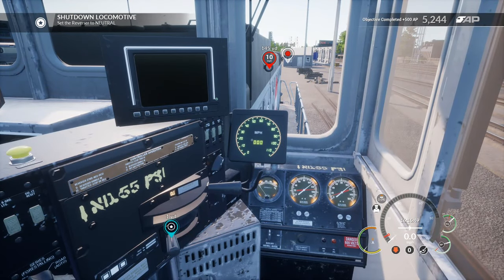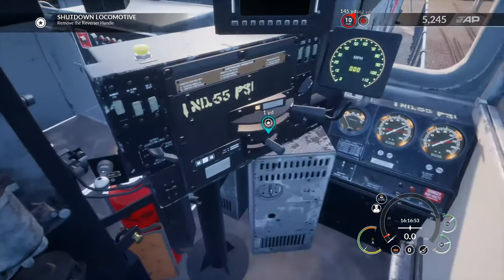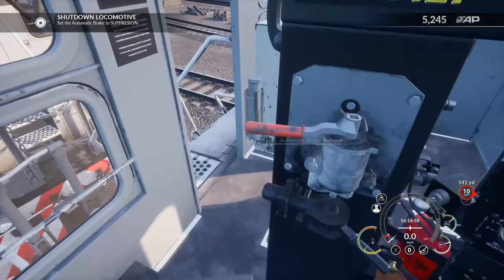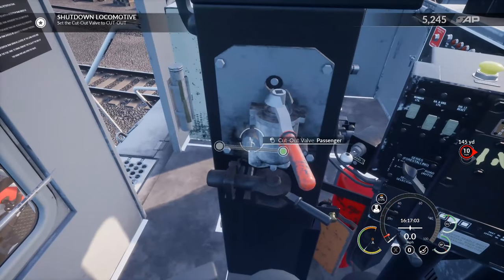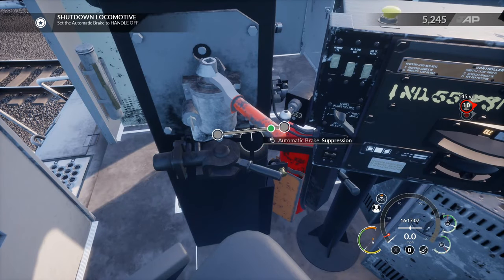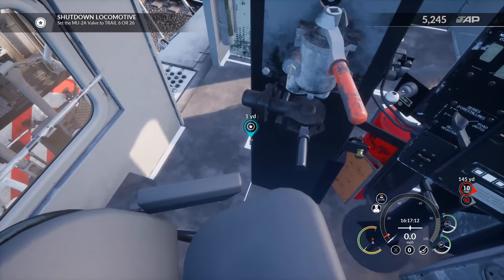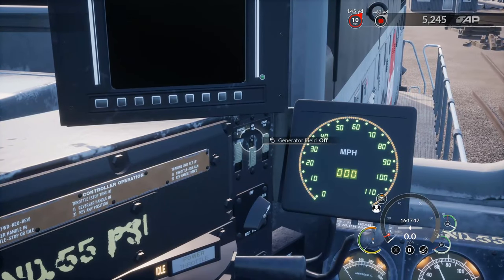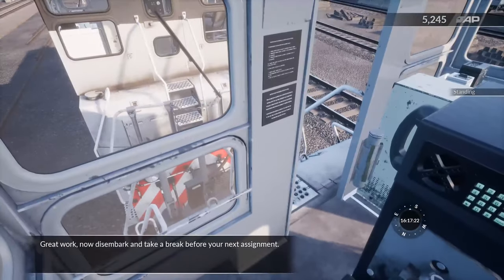I believe we're just going to shut down the locomotives and call it a day. About 30 yards left to go. We are good on the track — stop right here, perfect. Put her in neutral, remove it. Independent brake to full application, suppression. Automatic brake handle off. Independent to release trail 26. Generator field off.